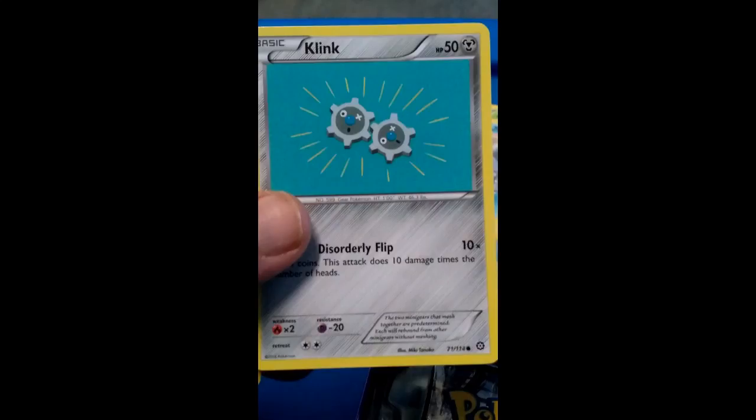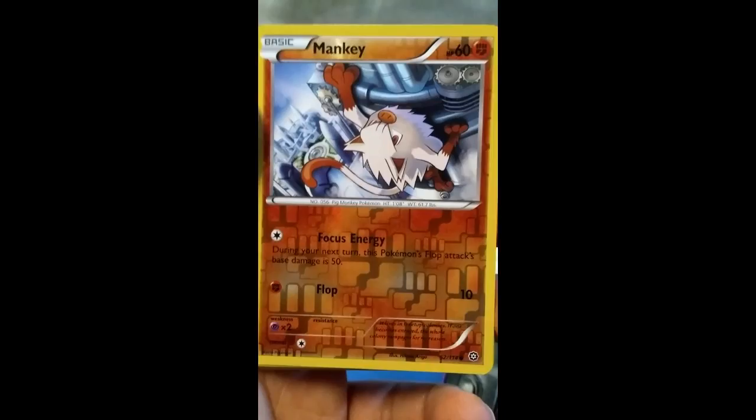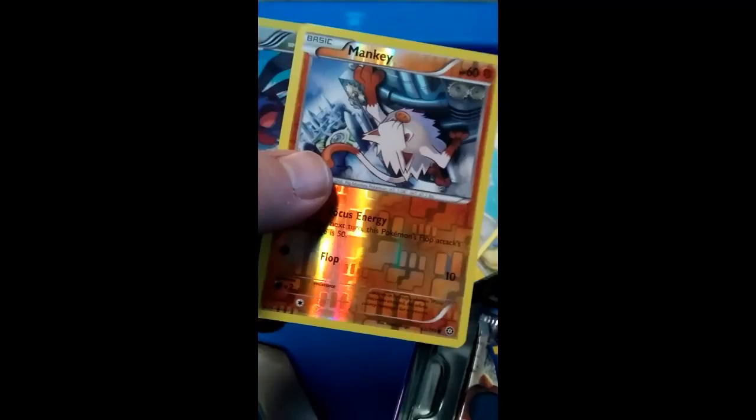Here's a pretty neat looking card — a Manky. Look at that face he's making. He looks so cool. I really like this card, on top of being holographic. Even though it's not strong or anything, it's still interesting. Plus, you can make your attack stronger with Focus Energy, so he doesn't suck that much. And a Honedge — which is pretty cool, even though I don't really use Dark or Psychic.